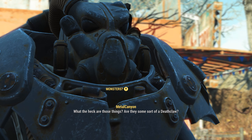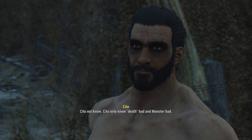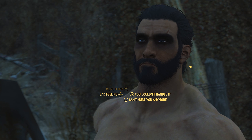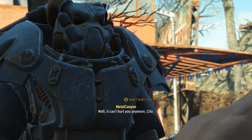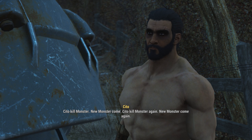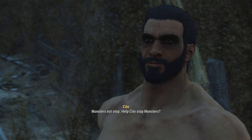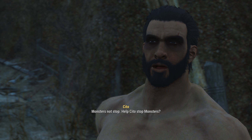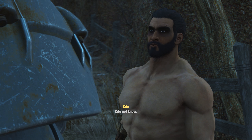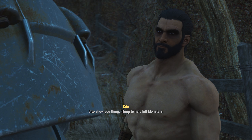Sorry I hurt you. What the heck are those things? Are they some sort of deathclaw? Sito not know. Sito only know death bad and monster bad. Well we can't hurt you anymore Sito. Many more monster — Sito kill monster, new monster come, Sito kill monster again, new monster come again. Monsters not stop. Help Sito stop monsters. Do you have any idea where they're coming from? Sito not know. New friend, follow Sito. Sito show you thing to help kill monsters.